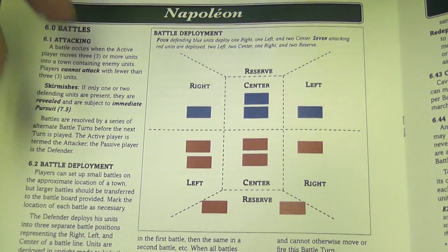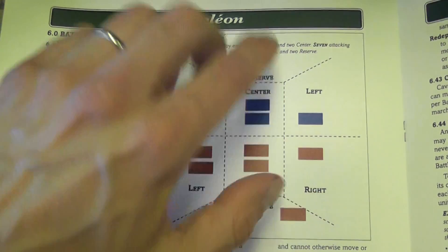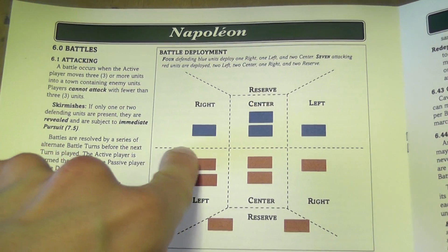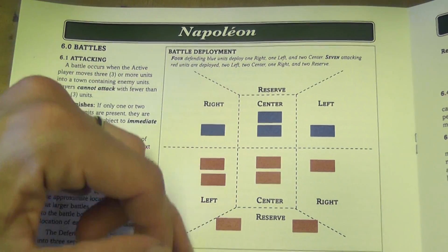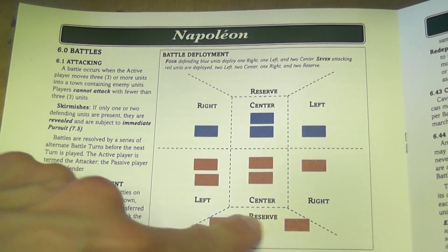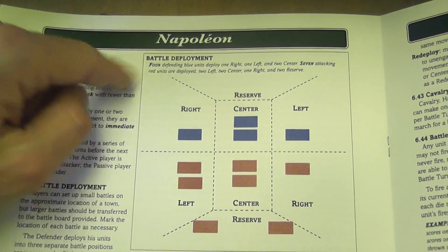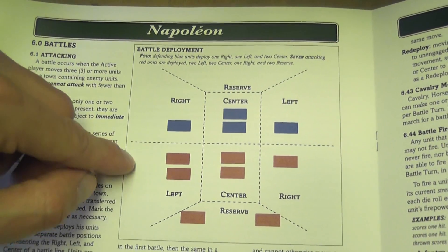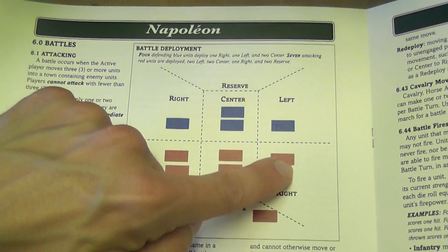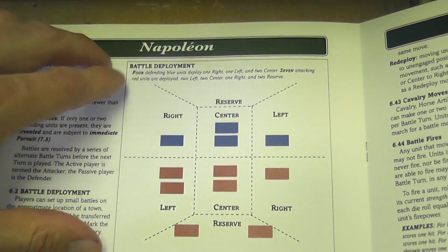Each battle of medium size or larger is resolved on a battle mat divided into two sections, one per player. Each section is divided into right, center, and left areas, and each section also has a reserve. One player deploys on one side of the middle line, the other on the other side. To attack, you need at least three blocks — at least one in the left, center, and right areas.